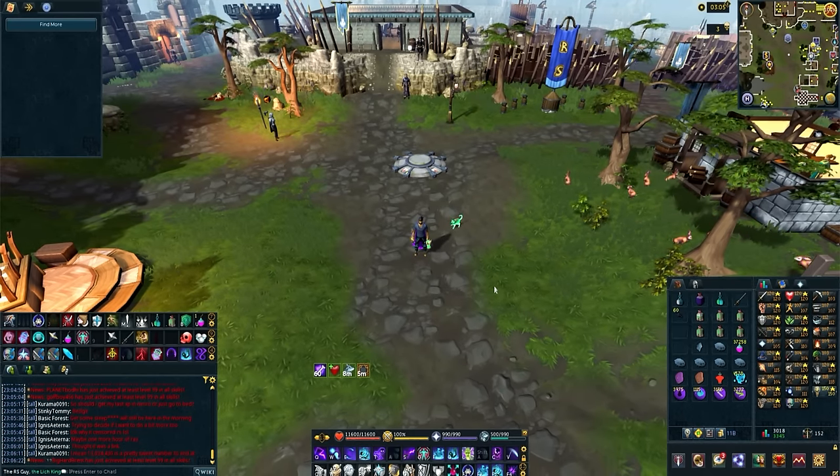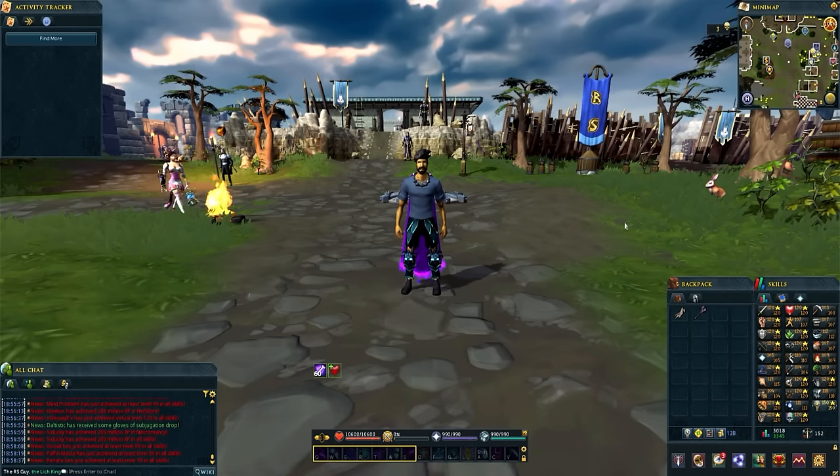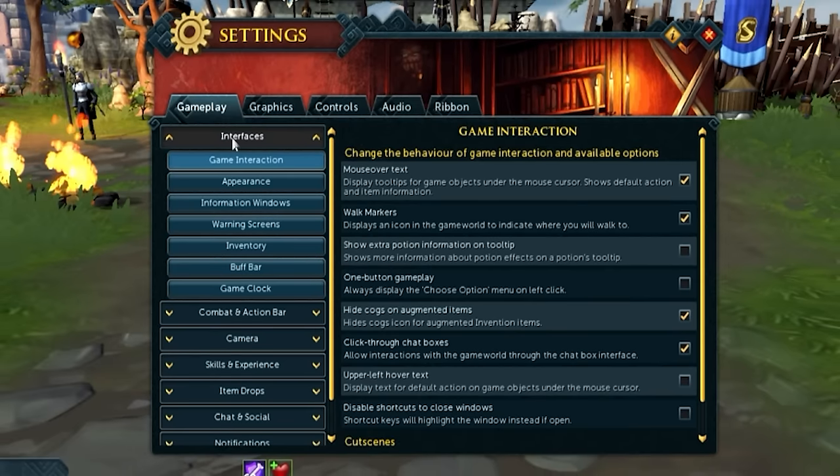Now that we've got our scaling set, it's time to continue. Now that we're into the default new player interface, this is probably looking something similar to what you have. We're going to go through the settings one at a time and slowly but surely build out a perfect interface for playing RuneScape. First thing I'm going to do is hit Escape, then click on Settings, then go into Gameplay and Interfaces.